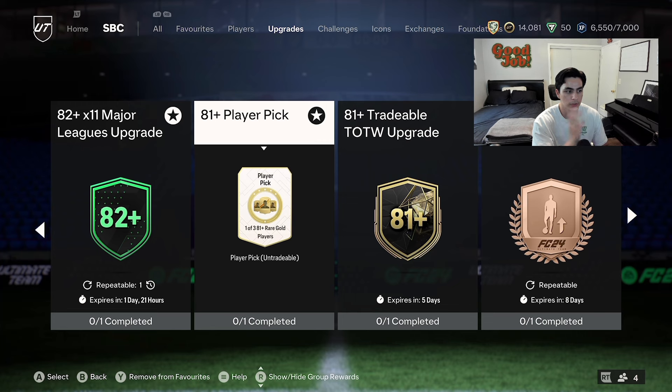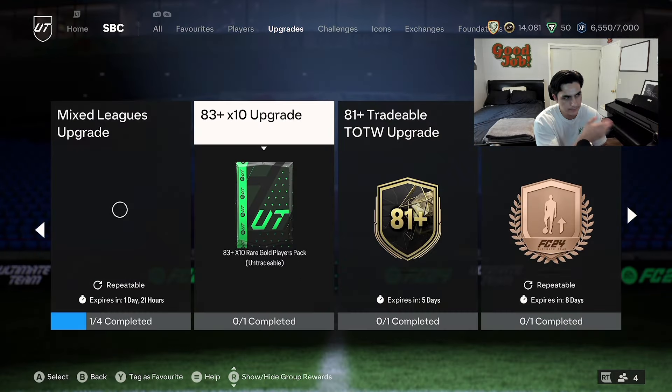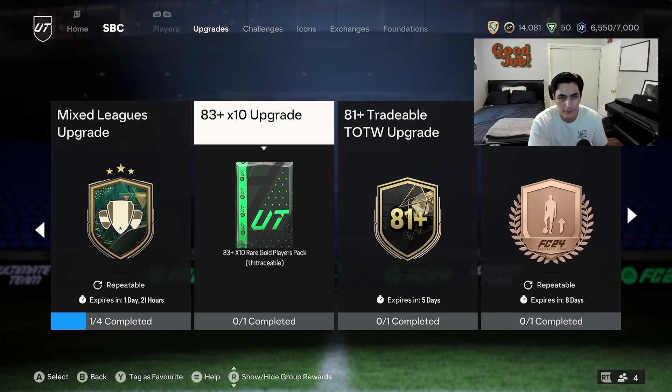We're going to the upgrade SBCs. Do the player picks and then turn them into the 82x11. You can open your gold upgrade packs and submit them into the 81+ player picks — the 82, 83 — and you want to try to get bigger walkouts because this squad takes an 85-rated team. You need nine 85s and two 84s, or if you get 87s or 88s from the player pick, turn those in and fill the rest with 83s and 84s. It becomes really easy to complete that way.